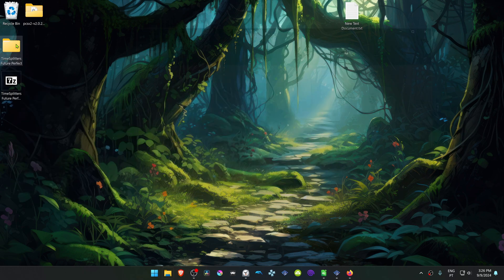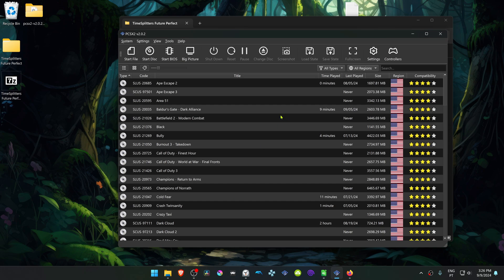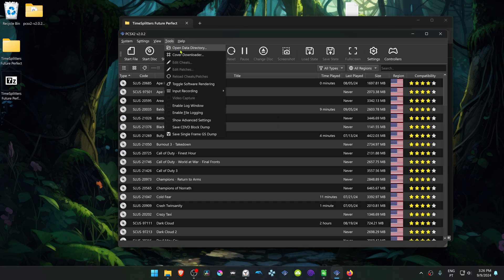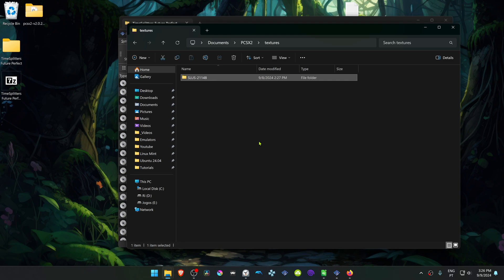Then go inside the folder and copy or cut the folder with the game serial or game ID. Go to PCSX2, go to Tools, and choose 'Open Data Directory.' Go inside the textures folder and place the HD texture pack folder in there.